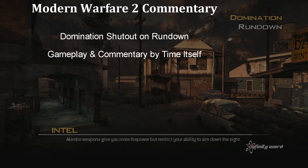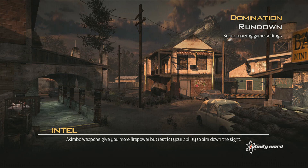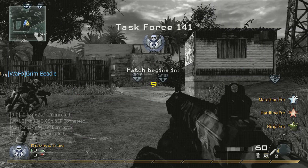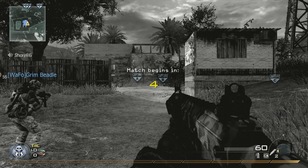To get a shutout in Domination, you need two things in general — that is, if the team isn't either completely clueless or complicit in the shutout. Both of these things depend on the map and which side you start on. The first thing you need to do is keep the other team from taking the first point, and Rundown offers opportunities for both teams to do so.